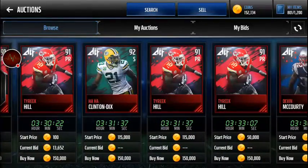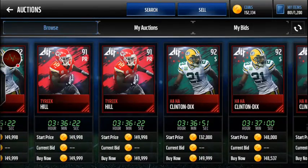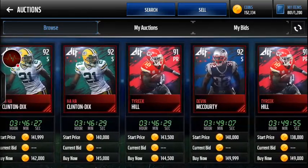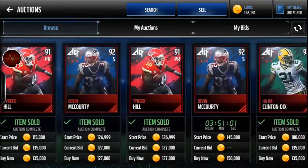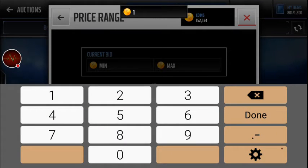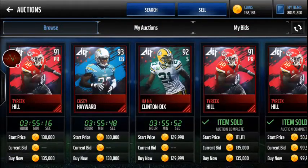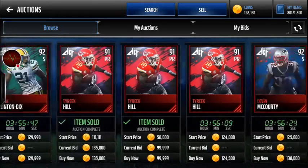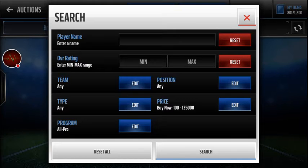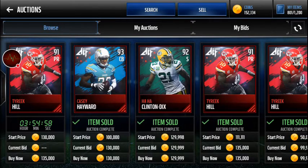These players are going for a minimum of about 150k by now. You can find some lower ones - I see a 142k for the lower-rated guys. If you want some cheaper ones, this is basically where you'll find them. As I've said before, if you're trying to snipe these guys, don't do buy now - bid on all of them, spend the time, and you'll save a lot of coins in the end.